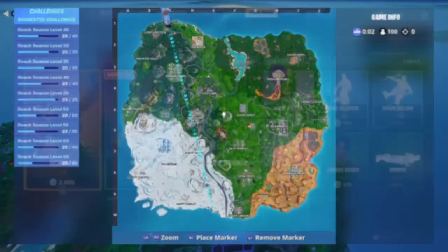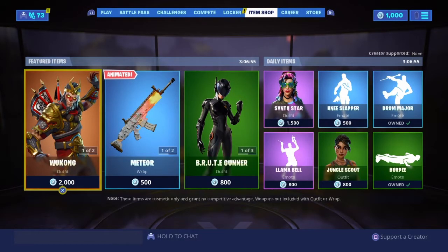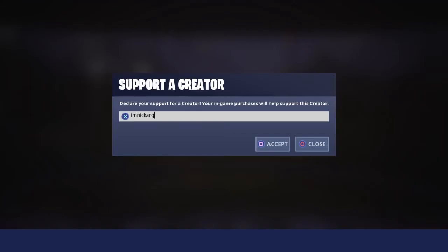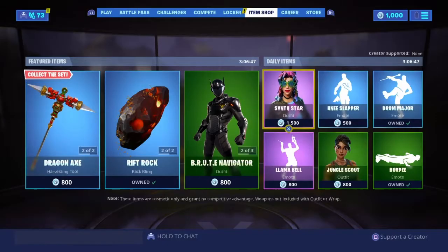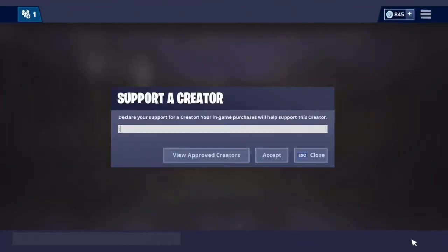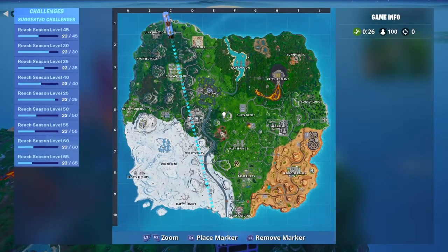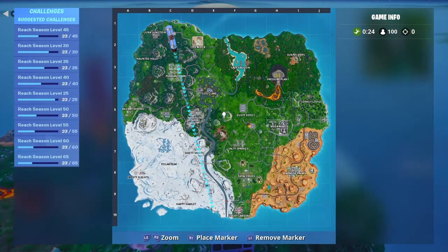In today's item shop, it's really not that bad — we got a new back bling, a new wrap, and a new emote. If you guys want to support me in the item shop, my creator code is 'imthecard' no spaces. If you end up supporting me, send me a video or picture on Twitter, Instagram, or Discord, because I'm going to start featuring them in my videos.